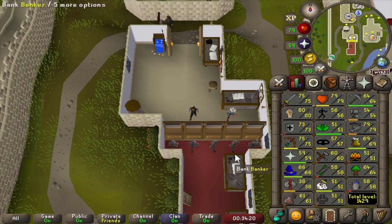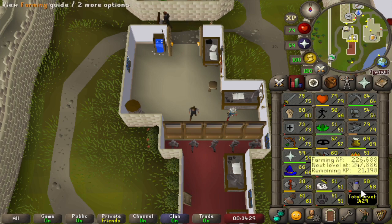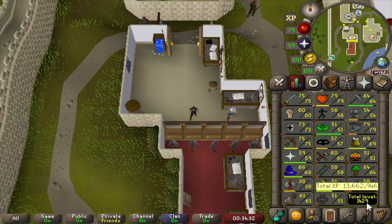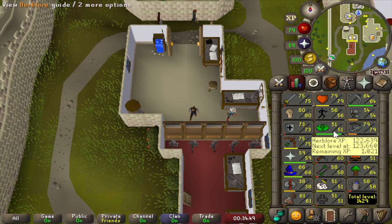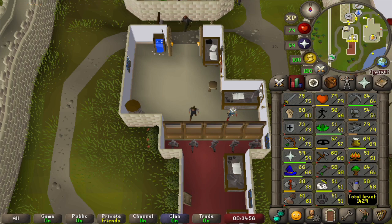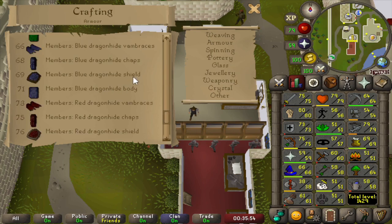Maybe we could do some total levels instead. From the 25 Easy Treasure Trails we've gotten from 54 to 57 Thieving - so 3 levels - and we also got one Farming level, bringing us up to 1429 total level. We have a lot of herbs in the bank because of all the farming, so we might get a level or 2, maybe 3 - definitely 1 as we're fairly close. So that's definitely something we will be doing. I'd also like to get a dent in the crafting grind, and then maybe some agility.